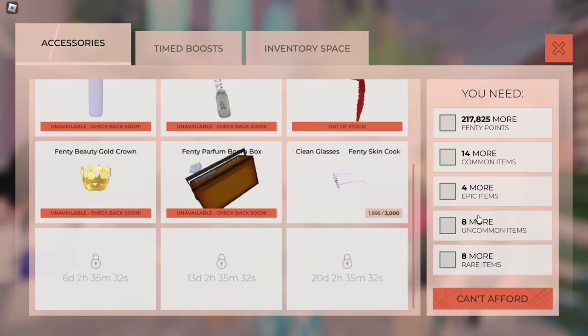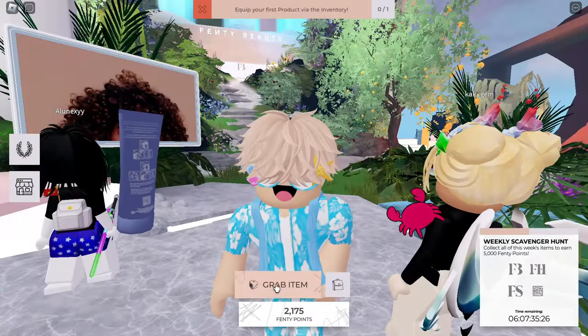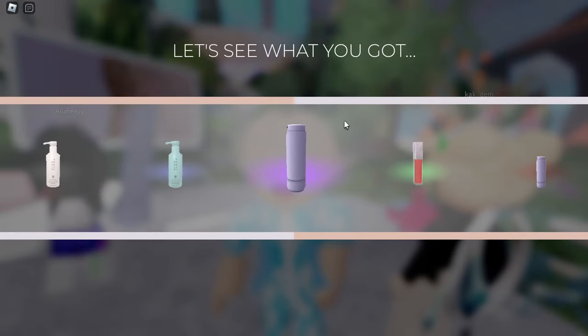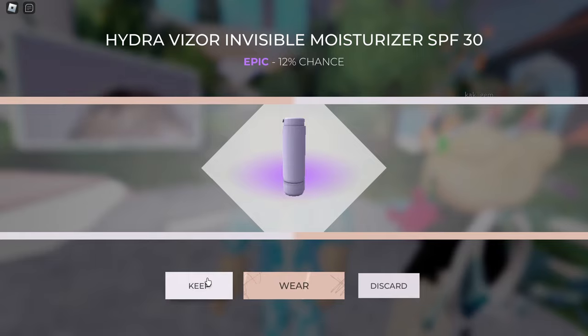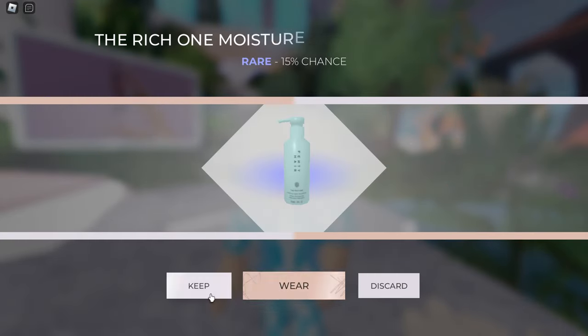Under the accessories tab, you'll find the Fenty Skin Cookies and Clean Glasses. To earn this item completely free, you'll need to collect common, uncommon, rare, and epic items, as well as accumulate Fenty points.